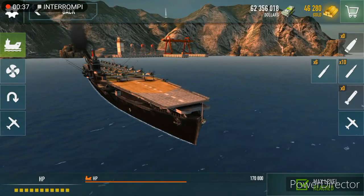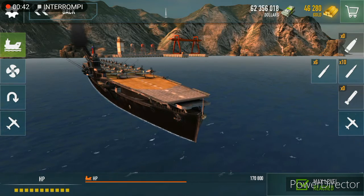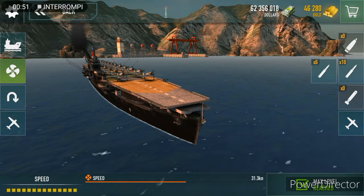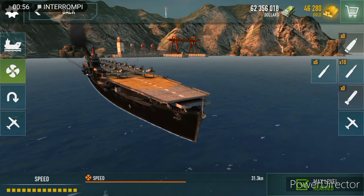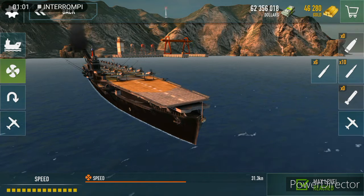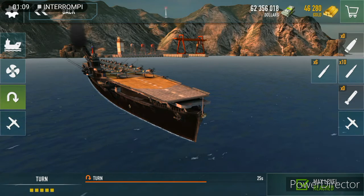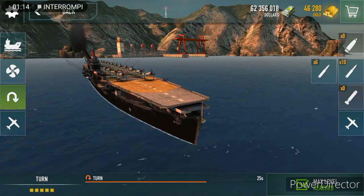We have a pretty low HP for an aircraft carrier compared to other ones, but for this tier it's enough. We have a low speed compared to other aircraft carriers — this is the second slowest, very much slower than others that reach more than 40 to 45 knots. Instead, we have one of the best maneuverability in all the game.